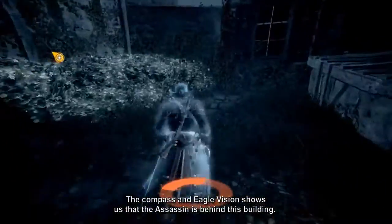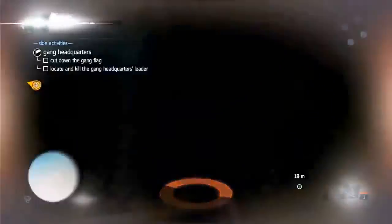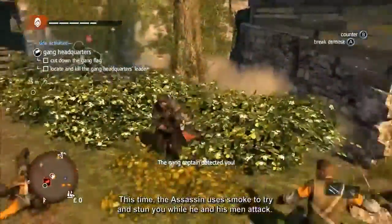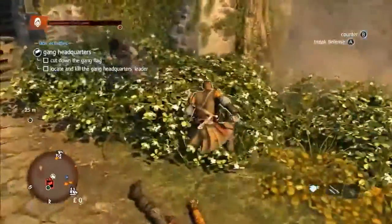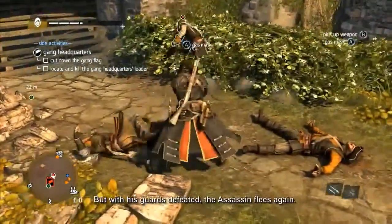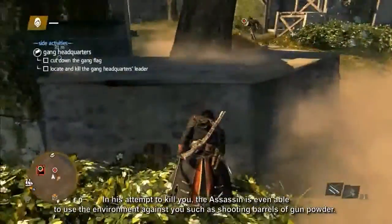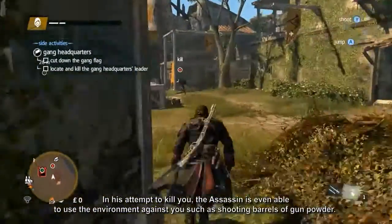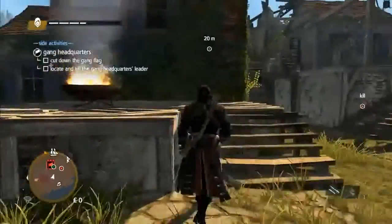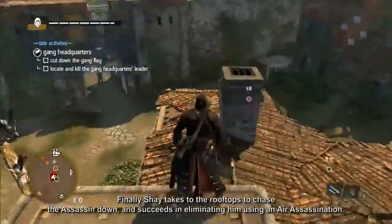The compass and Eagle Vision show us that the assassin is behind this building. Going up high, we can launch another attack. This time the assassin uses smoke to try to stun you while he and his men attack. With his guards defeated, the assassin flees again. In his attempts to kill you, the assassin is even able to use the environment against you, such as shooting barrels of gunpowder. Finally, Shay takes to the rooftops to chase the assassin down and succeeds in eliminating him using an air assassination.